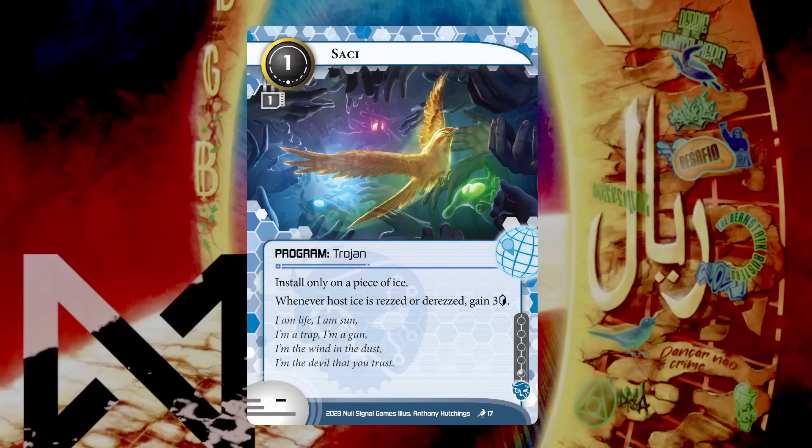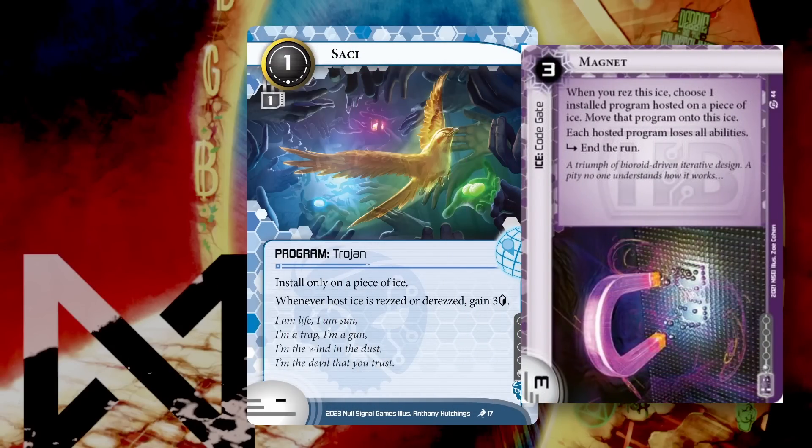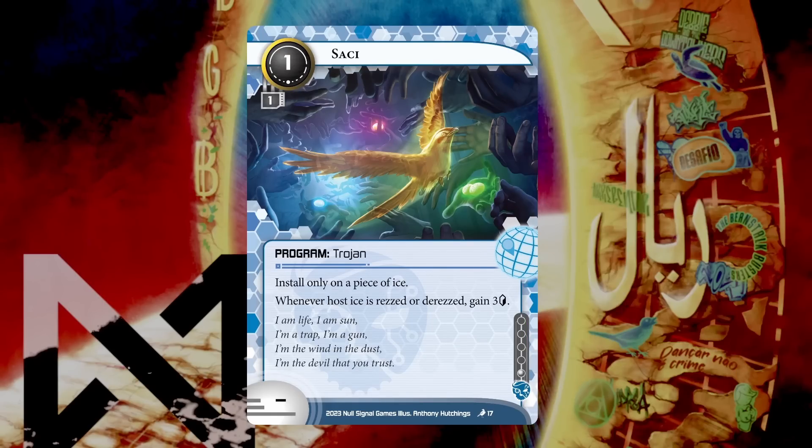I asked rules about the Sachi-on-Magnet interaction. If Sachi is on a Magnet and the Magnet is rezzed, Sachi's ability gets blanked by the Magnet before it can trigger — you rez the Magnet, and card abilities check for firing, but Magnet has already blanked it. However, when you derez a Magnet, Sachi does fire, because the card gets derezzed first and then you check what can trigger off that derez trigger. So for derez decks, this is a really good tool.